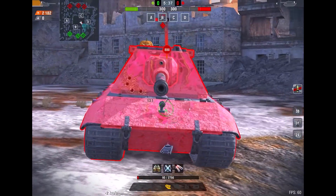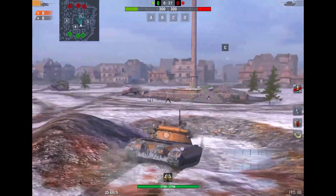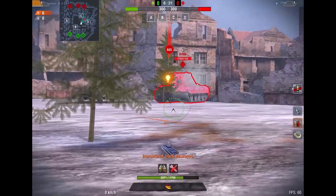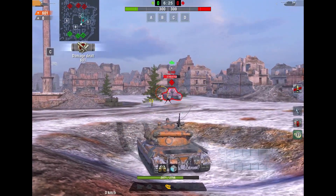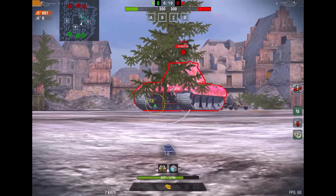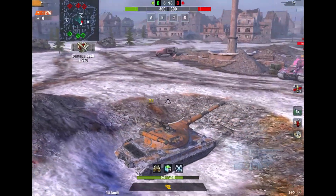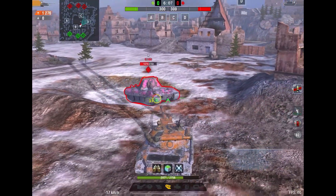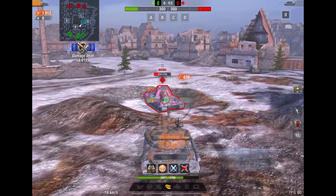Some people will still say the E100 has better alpha and better DPM — no it doesn't. If you do the math, the 60TP does four shots per minute: two at 600 alpha and two at 690 alpha, so the average alpha is roughly 645 per shot. The E100 has 640. Keep in mind this only works with the consumable.